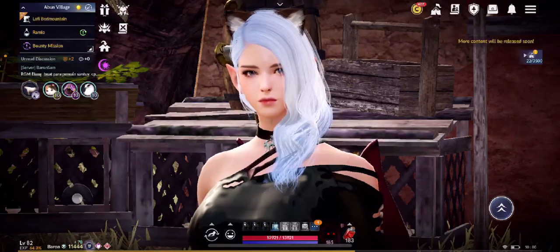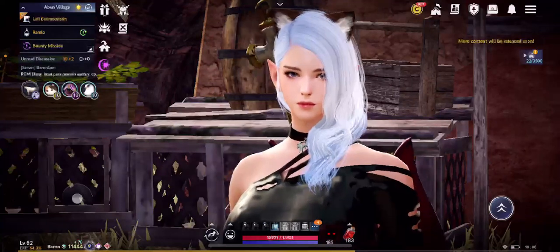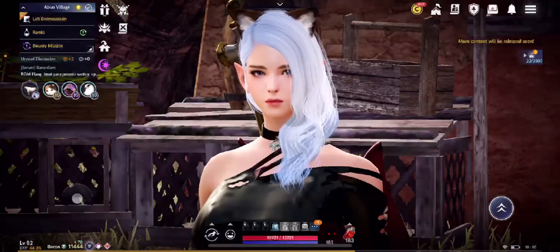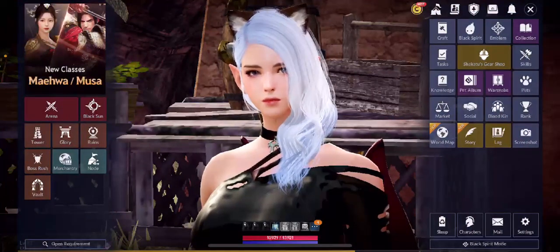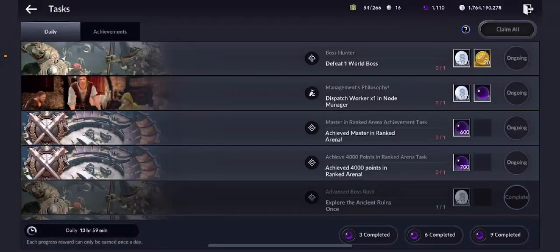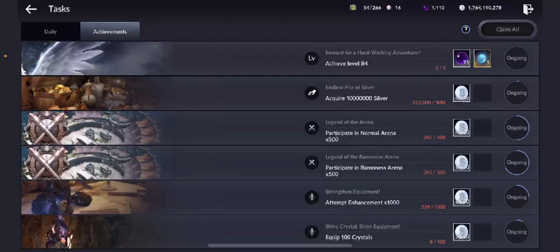What's up everyone, Chill Storm here for another Black Desert Mobile chill gaming. Today we will talk about the endless pile of silver. You can go to Menu, then Task — this task is always neglected. As you can see, there's a task on the second row that says 'Endless Pile of Silver.'